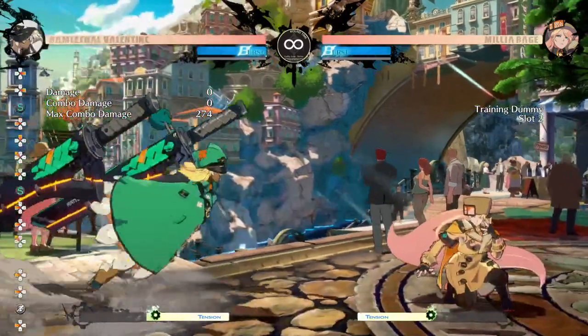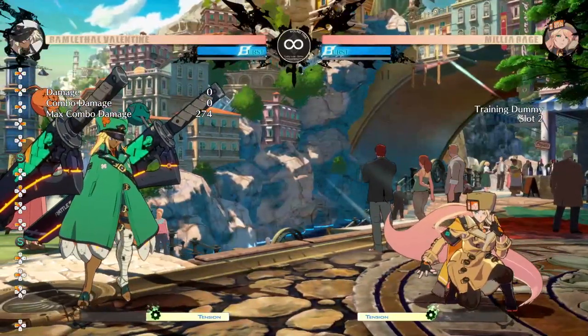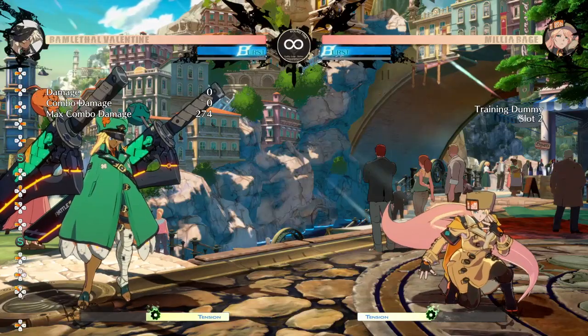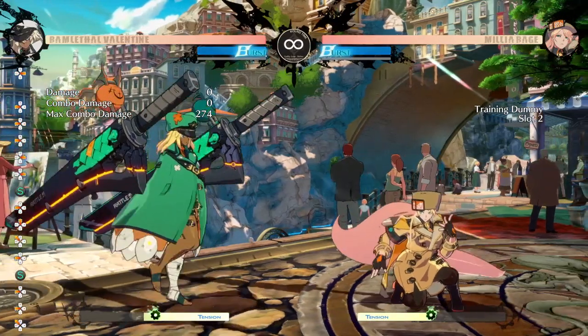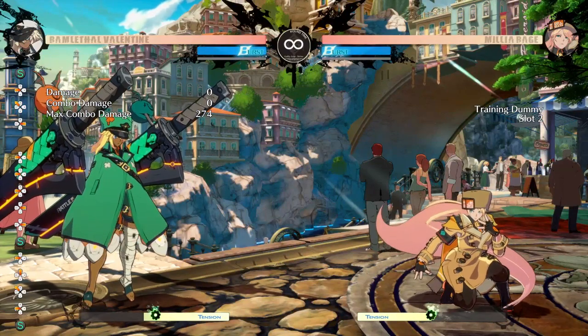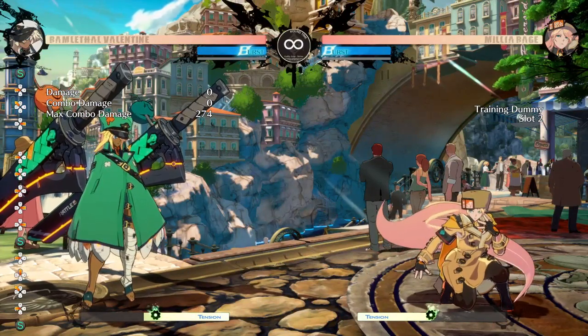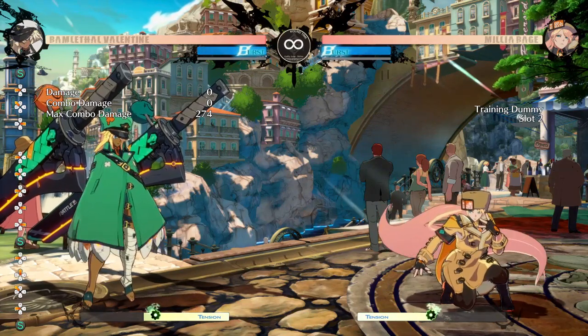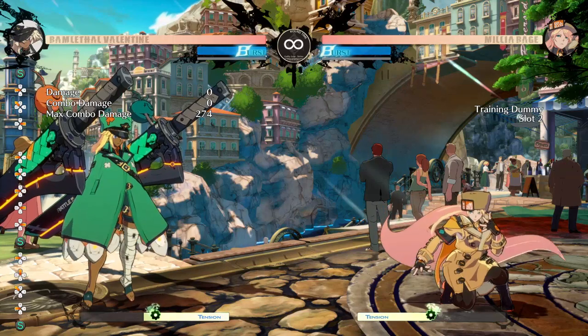Keeping people out with jump slash, fire slash, and stuff like that is good — especially if you have a life lead or are fighting volatile characters like Potemkin or Leo. Some matchups you'll do that a bit more, but generally speaking you want to be pushing your opponent toward the corner. If you're struggling in a matchup, oftentimes it's probably because you're not pushing your opponent to the corner well enough.